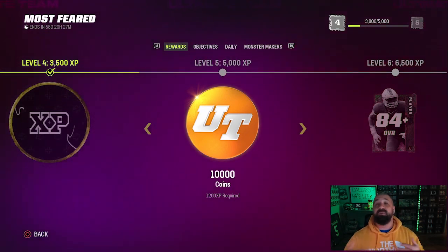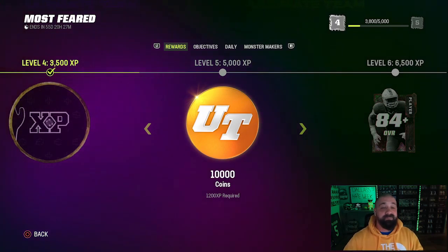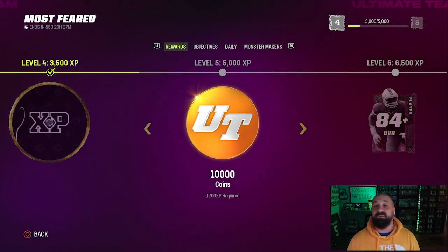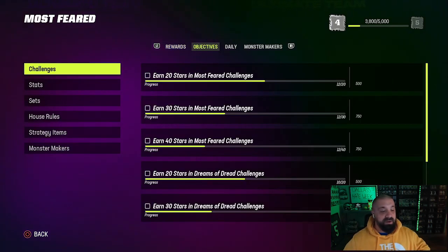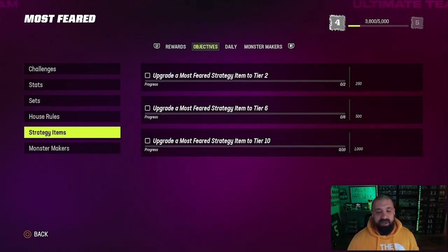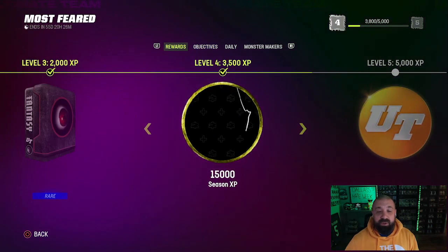By now, the field pass gives you a bunch of free rewards including four free 89 overalls and one free 90 overall. Over on my main channel we put out a full video going over the entire field pass — rewards, how to earn XP, all of that. We'll link it below as a pinned comment. The purpose here on the second channel is quicker videos, and in this one we're talking about upgrading the strategy item.